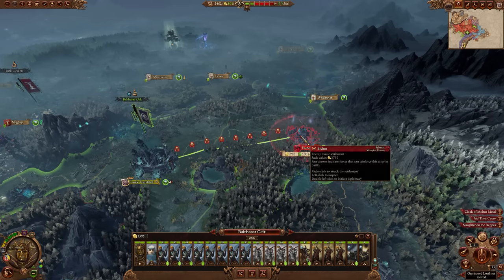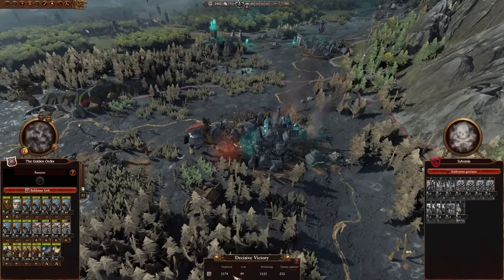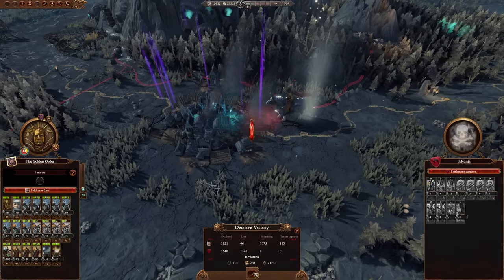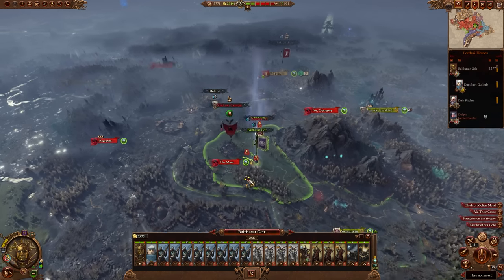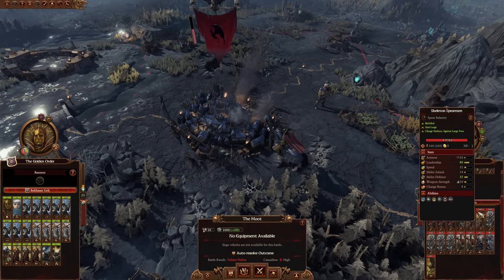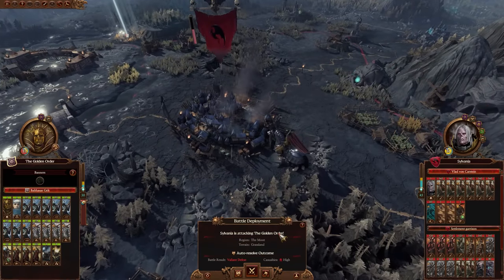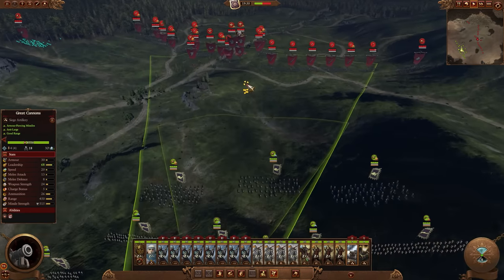I then took the other two settlements in the region — both undefended, so easy takes: Eschen and Schwarzenhofen. I just needed to clear away all that vampire corruption. I then looked to get after the Moot, a single-settlement province. There was a small army there, but it was Vlad's army himself, and Vlad is pretty much an army by himself — so basically three armies. I besieged it anyway, Vlad the Dad came out to get me, and it looked like a tough fight: a couple of Terrorgeists, some cavalry, some Graveguard.